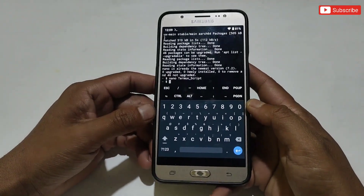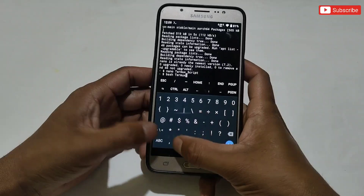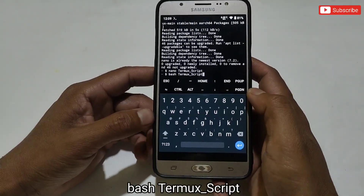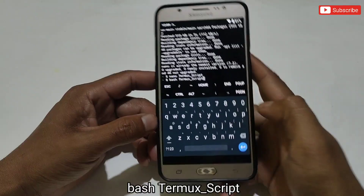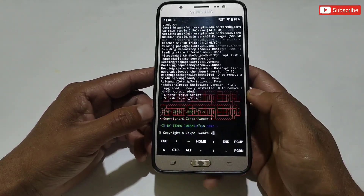The script has been loaded in the Termux app. Now we have to flash another command to run the script file. Type 'bash termux_script' — make sure the first and second command names are the same, or else it will not run. Simply hit the Enter button and you can see the script is running.